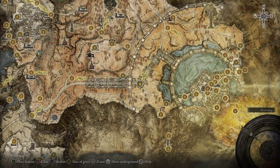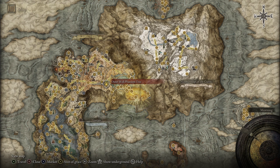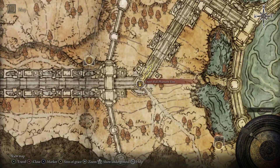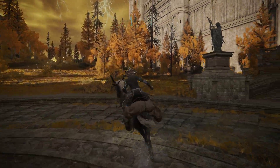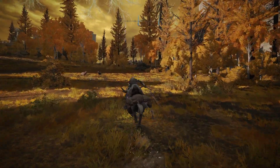If you'd like the Giant Crusher, you can head to the Outer Wall Phantom Tree Grace here in the Altus Plateau. From here we're going to make our way down to about right here. There's an unmarked military camp, and in that camp will be a chest with the Giant Crusher.